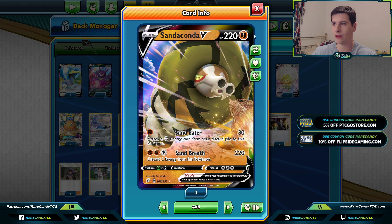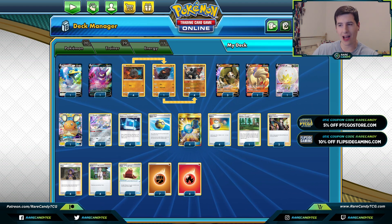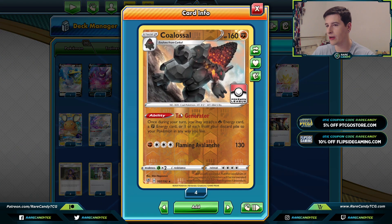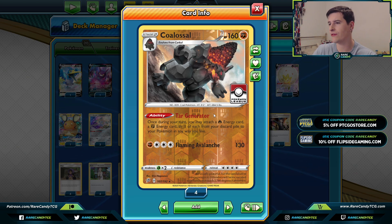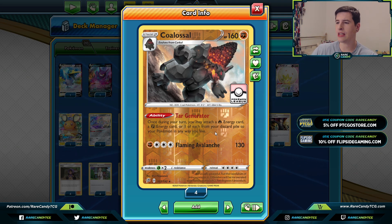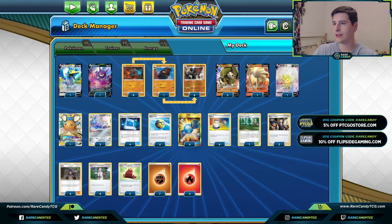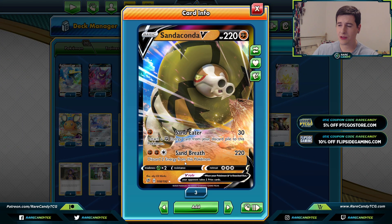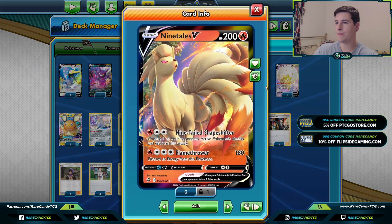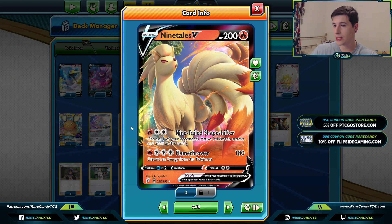We do have a four-one-four Colossal line. I was actually kind of surprised by how thick a line Nick was running, but running four just gets it out that much quicker. Colossal has the Tar Generator ability: once during your turn, you may attach a Fire energy and a Fighting energy - one of each - from your discard to your Pokemon any way you like. Even though this requires running Fire energies, the Sanaconda does have a colorless energy in its attack cost, so it's not a big deal.